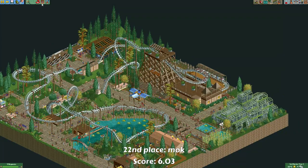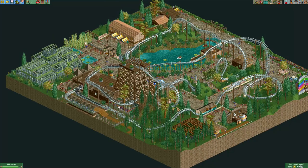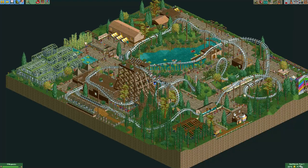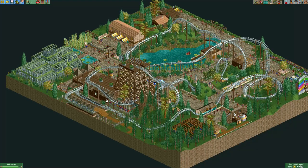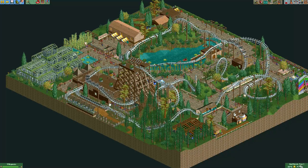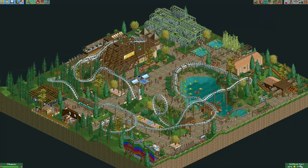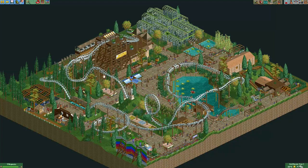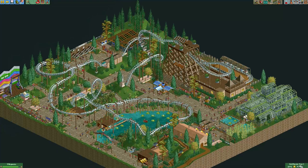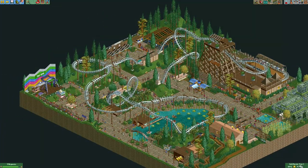Here's the entry from Mock. He put a really interesting lift hill in this entry — the station is over here and it actually travels up in three sections. That's usually best avoided in contests; it's generally better to just make a straight lift hill and continue on from that, as it usually looks much nicer. Again, lots of crazy inversions in this coaster — very compact. I do really like this backdrop here for the top spin, I think that's really cool.